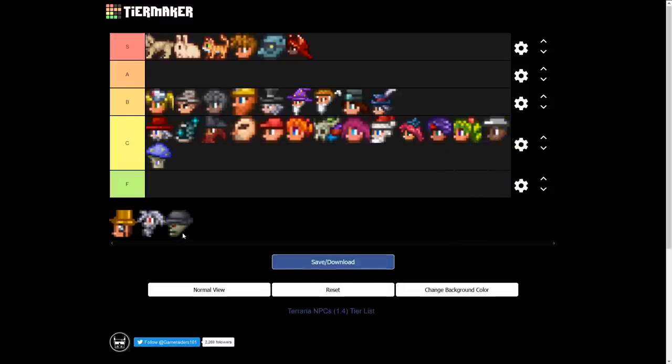The Skeleton Merchant gets C tier. They added nothing new to his inventory in 1.4, which is a bit sad because it was already lacking. The only things I buy from him are torches, spelunker glowsticks, or bombs — that's about it.